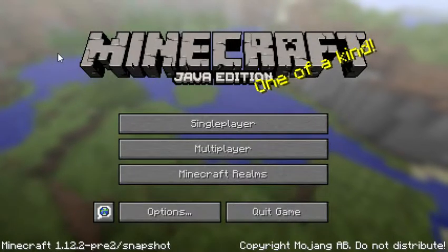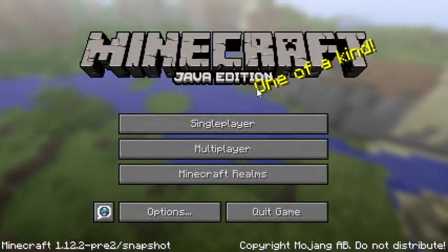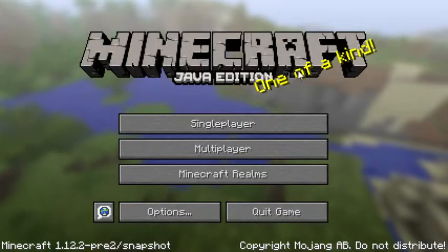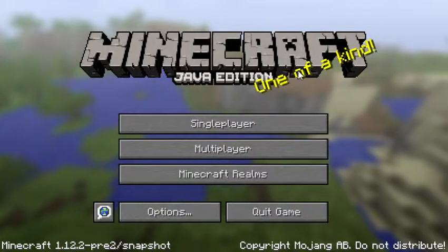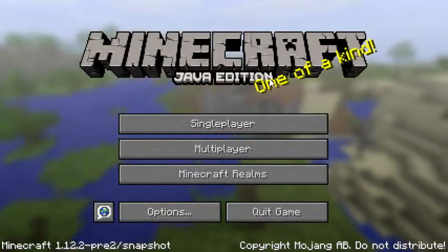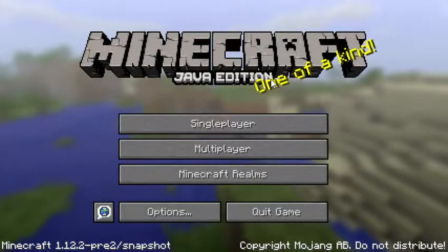So yeah, it's a small update mainly changing the name to Minecraft Java Edition. People used to just call this Minecraft PC Edition, but when Windows 10 Edition came out that got a bit confusing. So now the official title for Minecraft on computer that's not Windows 10 Edition is Java Edition. If you liked it, leave a like, comment, and subscribe — till next time, bye!